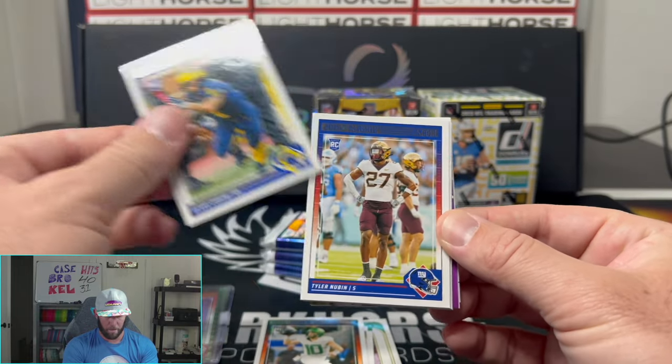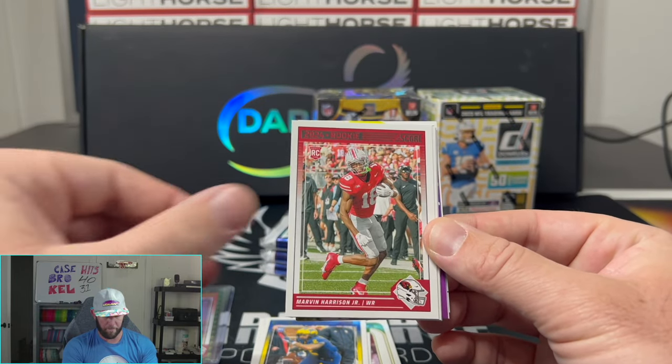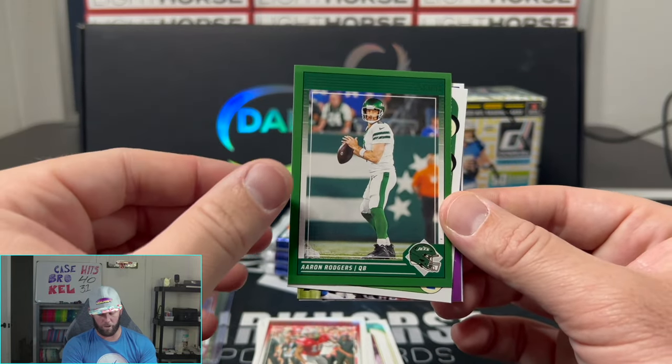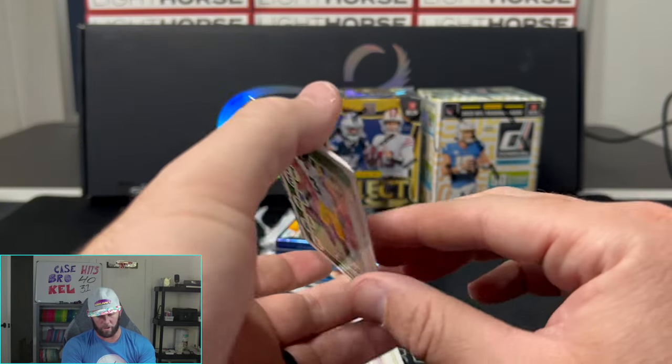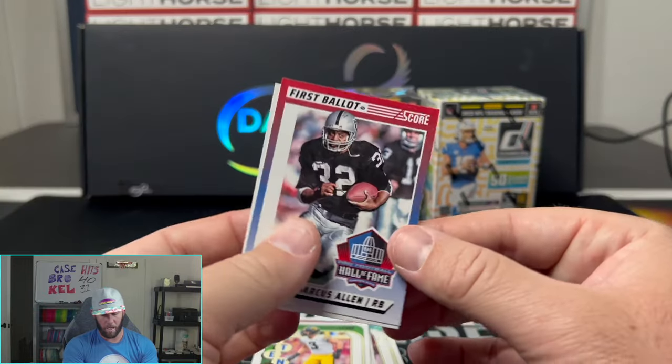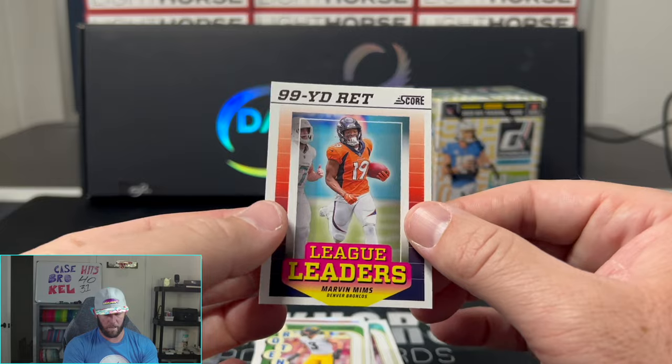Bo Nix, Blake Corum, Newbin. There's Marvin Harrison Jr., we have a Hall, there's an Aaron Rodgers — he had an extraordinary game, he's looking really good right now. Cooper DeGene, and Marvin Mims.